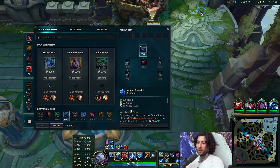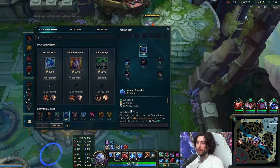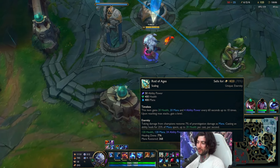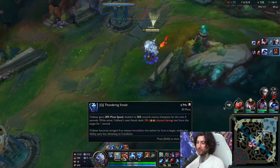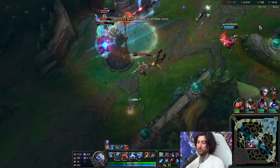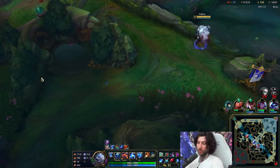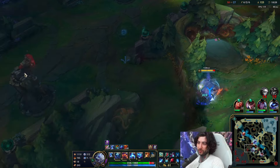ROA is stacking right now — ROA is just such a good investment item. I think ROA is so broken on Volibear. No matter what, guys, first item has to be ROA. Once it's fully stacked you actually get a free level, so it's going to give you like an extra point into E or W which is really nice. Such good value from this item.